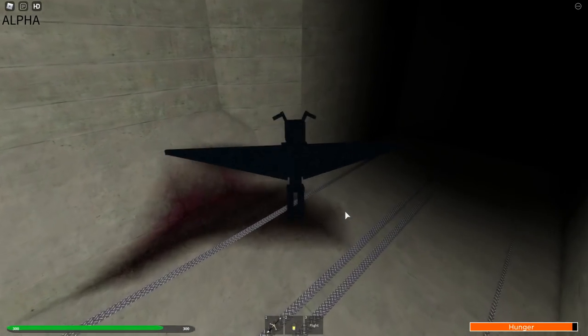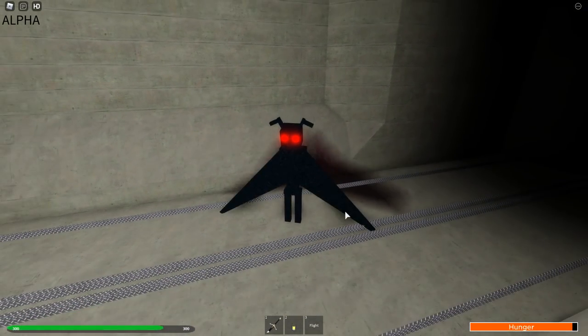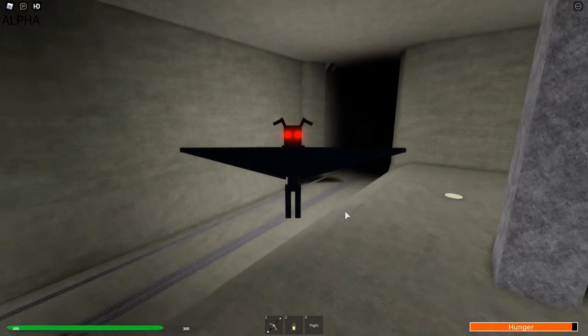To get the badge all you have to do is drop down here and touch this little jam or blood area, whatever it is, and you will get the badge.